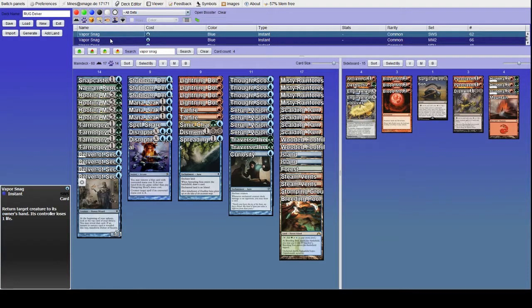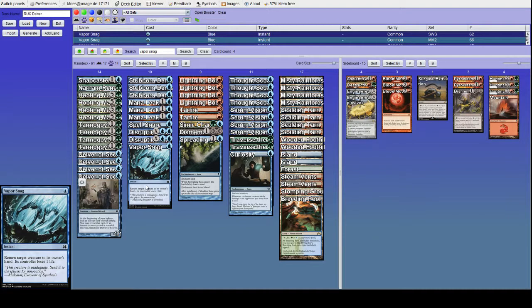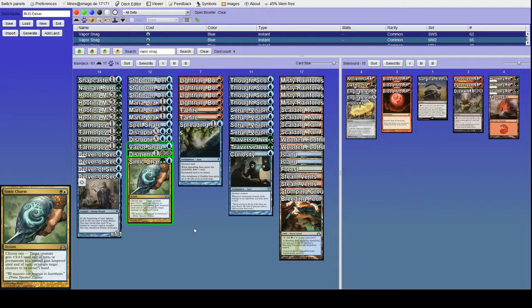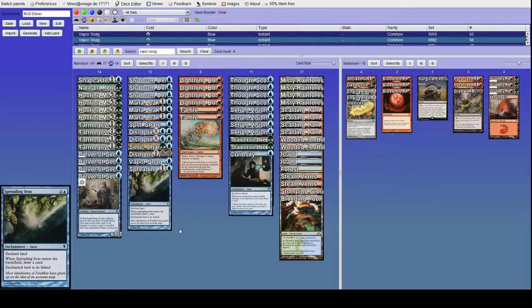We're going back to Vaporsnag — it's a card I like very much. I took it out recently for Spreading Seas. I think against the field, Vaporsnag is the card you want the least out of Vaporsnag, Simic Charm, Dismember, and Spreading Seas, because Dismember and Vaporsnag are dead against any deck that doesn't present a creature.